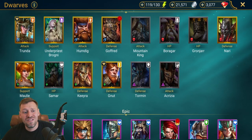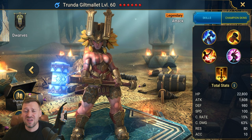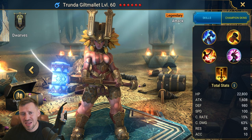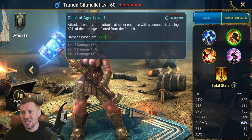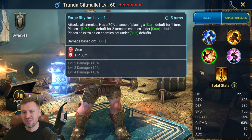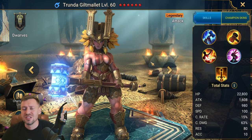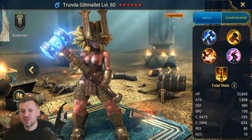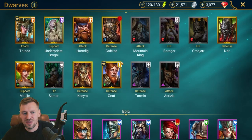First legendary is Trunder. If you pull her you're definitely going to invest in her. Great for arena — still not top tier but very very strong. She hits super hard on A3 and A2. You want to build with as little accuracy as possible so she gets a double hit on her A3. Can also be used for Spider hard and dungeons — at level 20 she will clear waves so quickly. Very very strong, definitely invest.